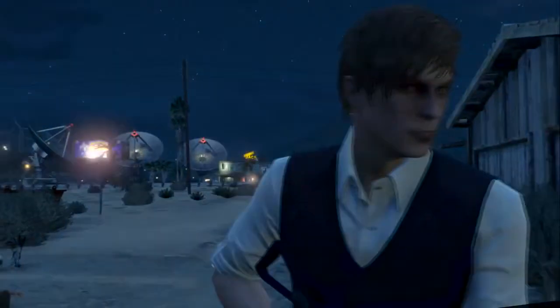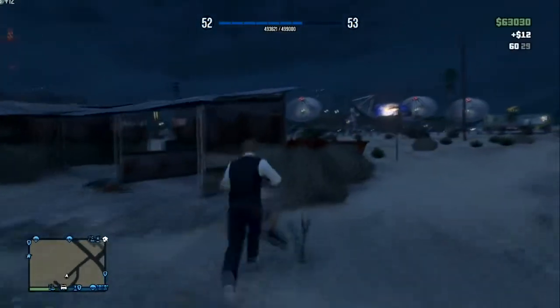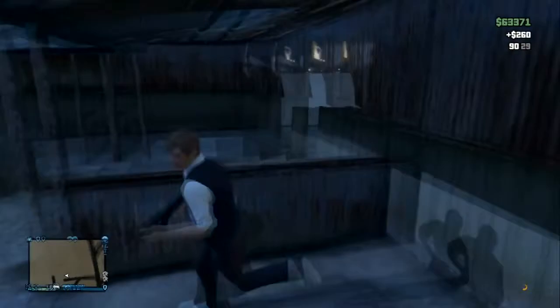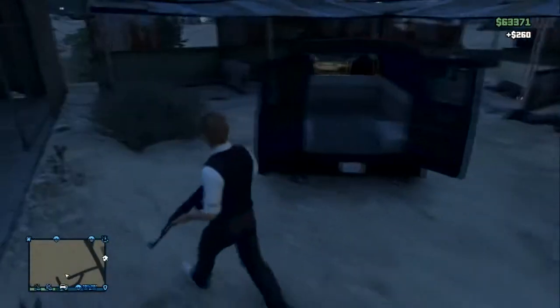That's pretty much it for this. You just go find the van here — it should be spawned right here. Pick up a bit of money, and there it is with the nice decals on the side of it.